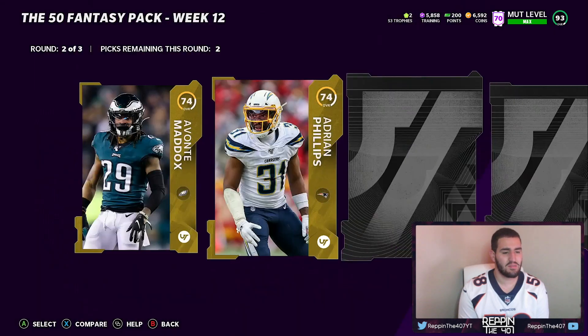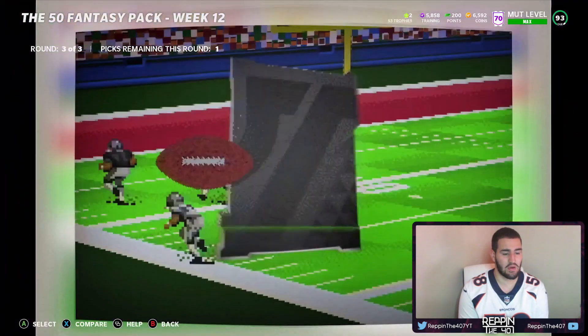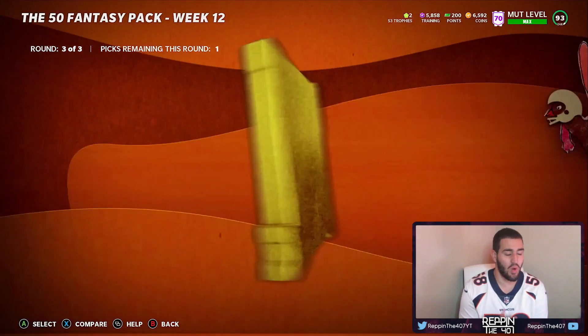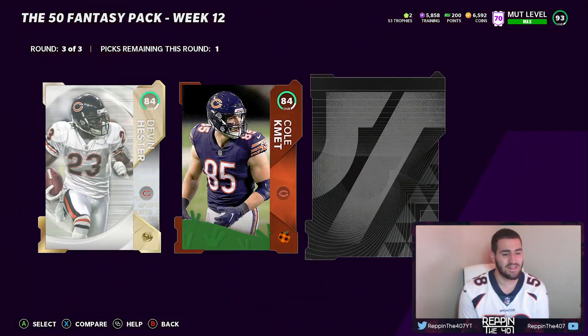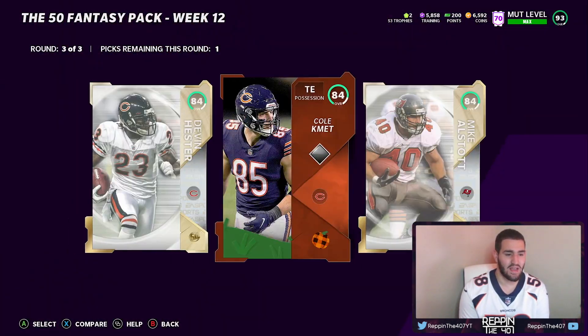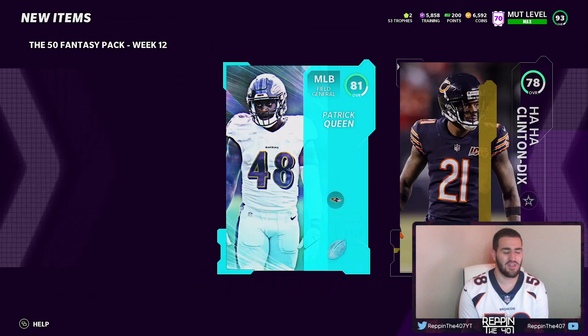Round number two, pack number five. These round number twos haven't been that great so far. We're getting a 50, so we're guaranteed two 50 players — one of them has to be at least 90 plus. Come on, give me a full 50. We are getting 84 — yeah, that's not what I'm looking for at all. We'll just take Devin Hester even though I don't think it really matters which player it is.